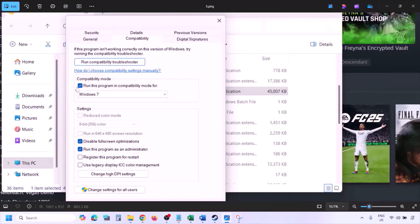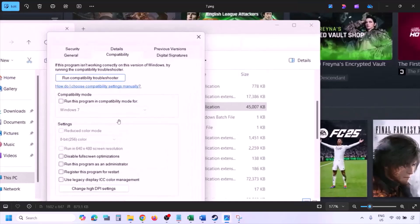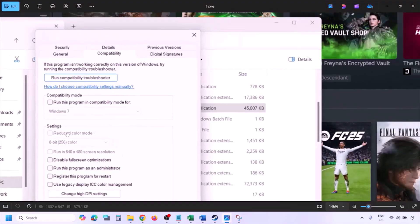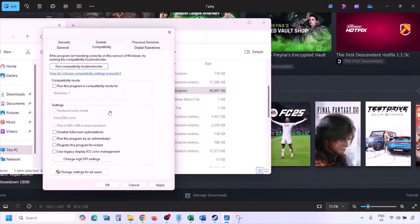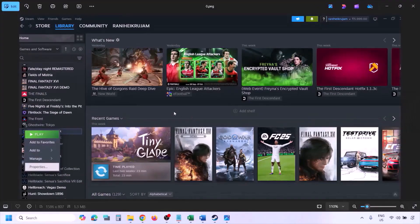If none of those options work, uncheck all those boxes. Make sure you hit Apply and then click OK before moving to the next step.